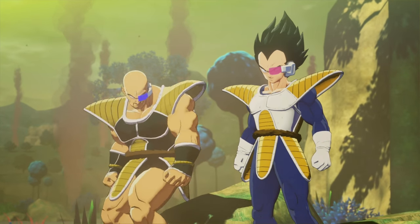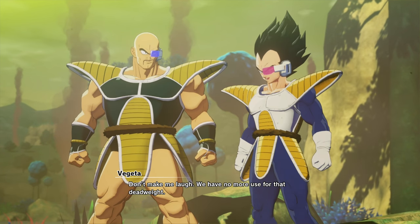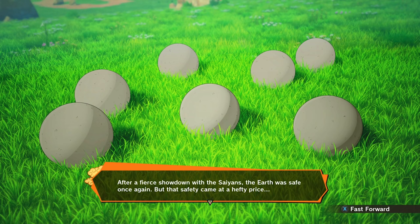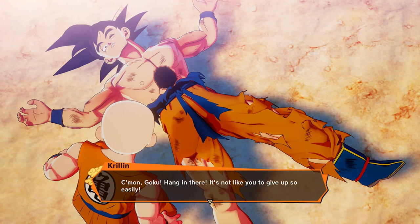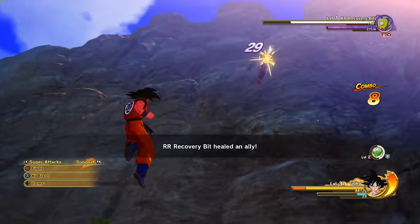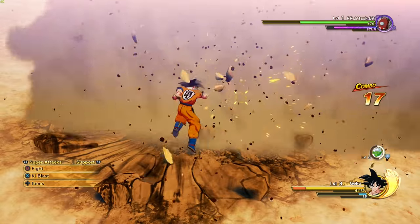A 3D fighting open world RPG, Dragon Ball Z Kakarot from Namco Bandai tells the story arc of everyone's favorite spiky-haired mystical martial artist Goku and his gang of misfits. This is a world so hardcore that dragons have seven balls and your friends are still going to give you shit for giving up during a fight even after some random dude laser finger bangs a telephone pole-sized hole in your chest. Available later today and retailing for $59.99, Dragon Ball Z Kakarot is available on PS4, Xbox, and PC.